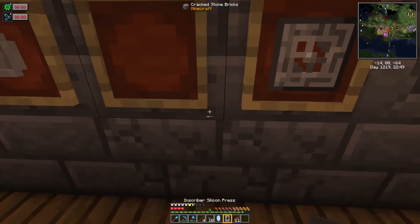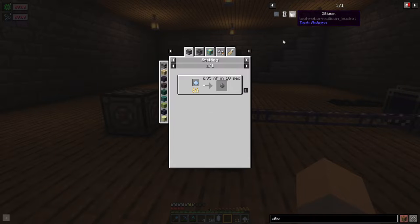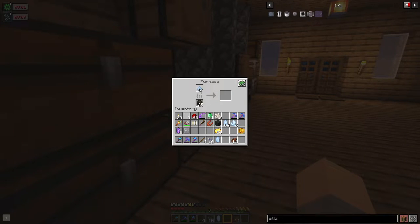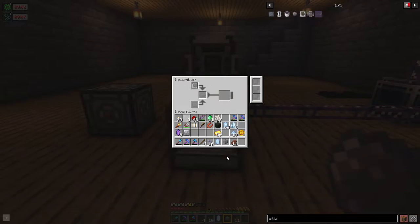To make a logic processor — checking in REI — it requires a printed logic circuit, printed silicon, and redstone in an inscriber. To get printed silicon we need the silicon press. We put silicon in with the silicon press to get printed silicon. To get silicon, we smelt some certus quartz dust in a furnace. Then we take the inscriber out, put the printed silicon and printed logic circuit in with some redstone dust, and we've got a logic processor. It's tedious with just one inscriber since you can only put one in at a time, but we can automate this.